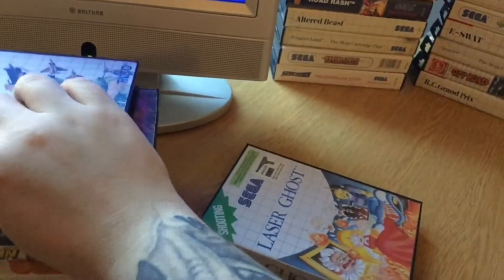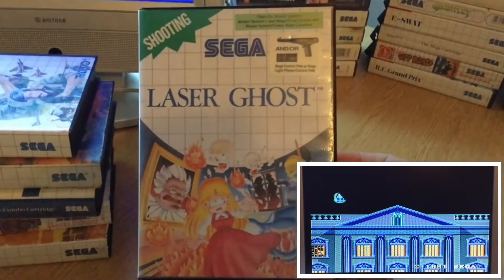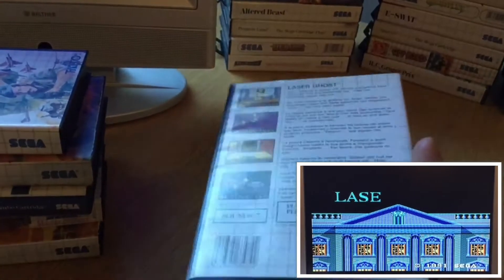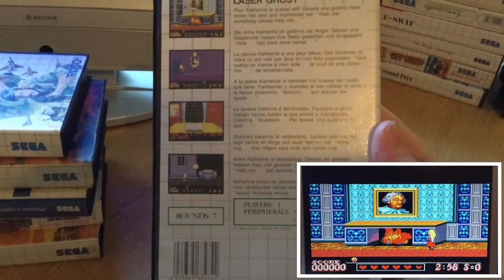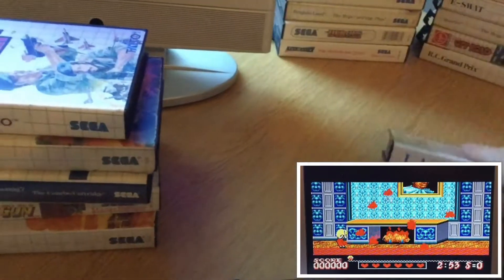The Master System was really good at arcade ports. And this one's a unique one — Laser Ghost. This one you had to use your light gun and also the control pad. You sort of protect the girl as she goes through the haunted house shooting obstacles and ghouls.